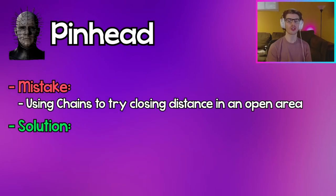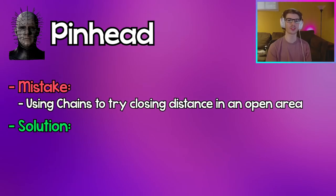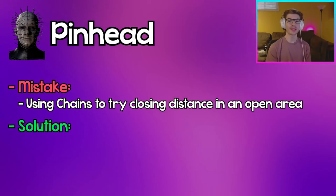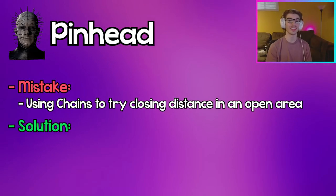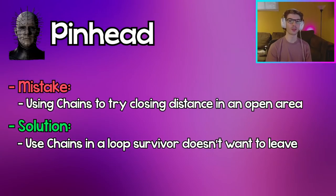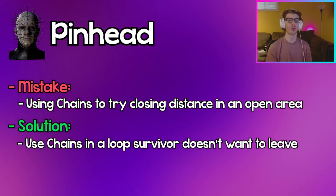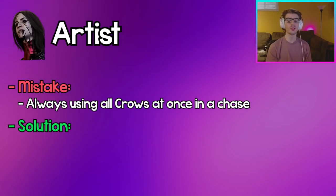Pinhead: While chasing a survivor in an open area, using your chain to try and close distance is a really big risk because if you miss, the gap between you and the survivor will be even bigger. Instead, try using your chains inside a tight loop that the survivor isn't leaving, so that even if you miss, the survivor will still be in that loop and you won't lose any ground.